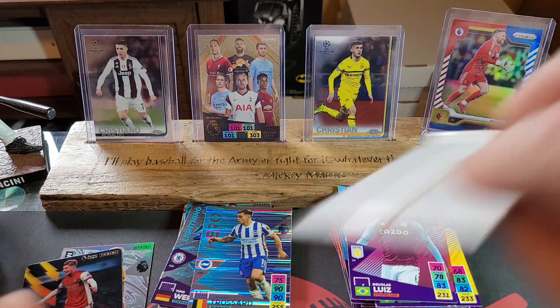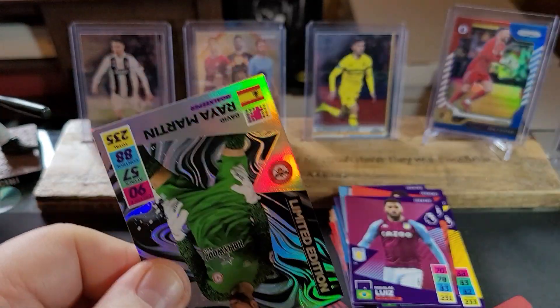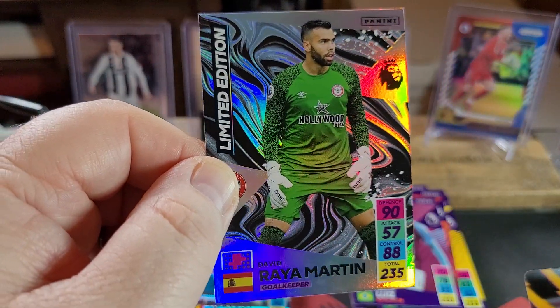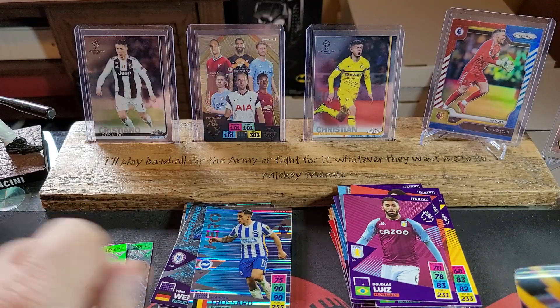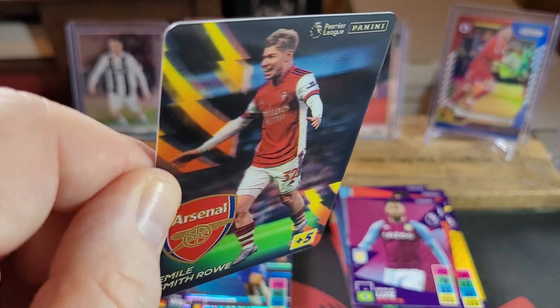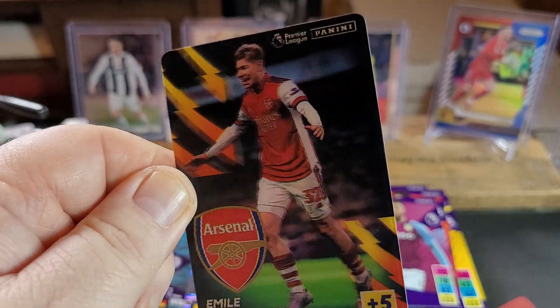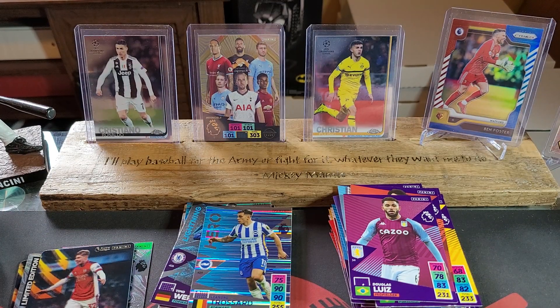Let's open up the next one and then we will finish with this video. I hope that everybody enjoyed it and has a great rest of your day. Raúl Jiménez — limited edition. Very nice. And then another Emile Smith-Rowe 3D card. Pretty cool — it's a die cut. As you can see, the corners are rounded. Pretty cool card. Thank you so much for watching. I hope that you have a great day and come back and watch another video next time. Thank you very much and I'll see you later. Bye.